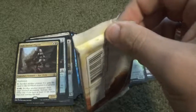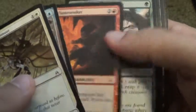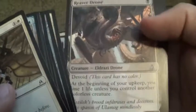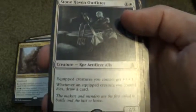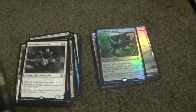About three more packs to go after this one. For Uncommons: Reaver Drone, Unity of Purpose, Weapons Trainer, and Stone Haven Outfitter for Rare. And then a Zombie Token and a Swamp. Two more packs to go.